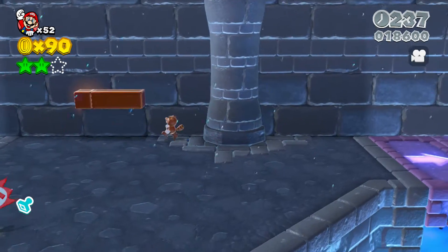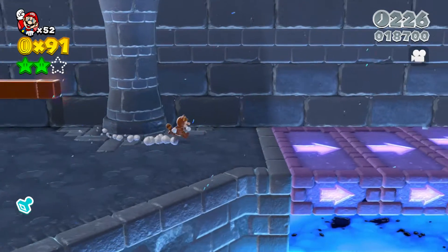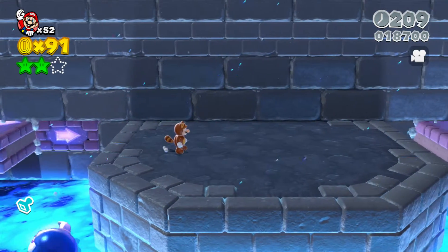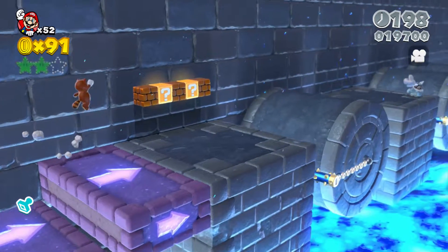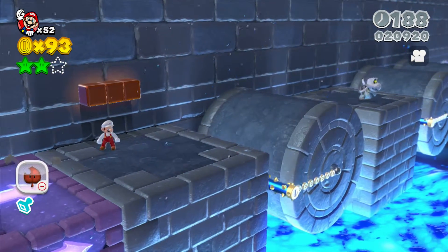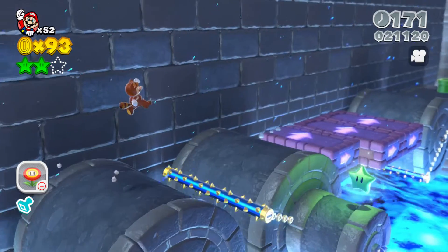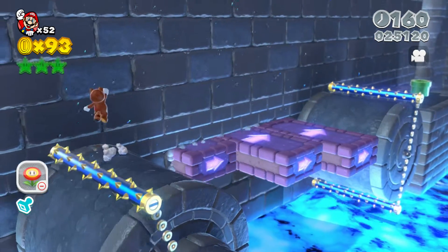Let me check something back here. I guess that was it. I'd rather use the super leaf here, because the extra little glide is a lot more helpful right now. Nice, we managed to get that star without losing our power-up.